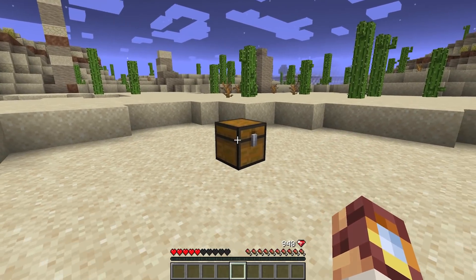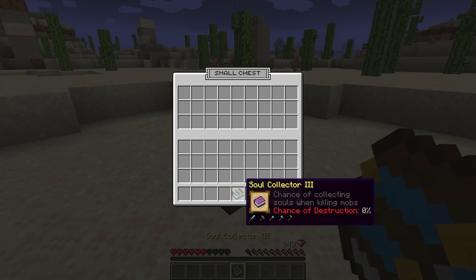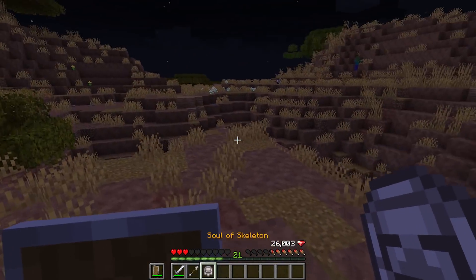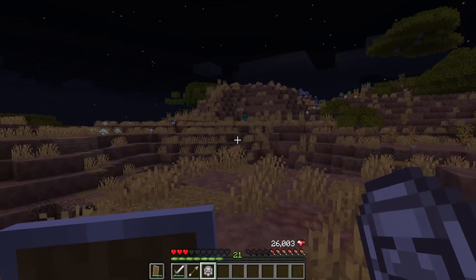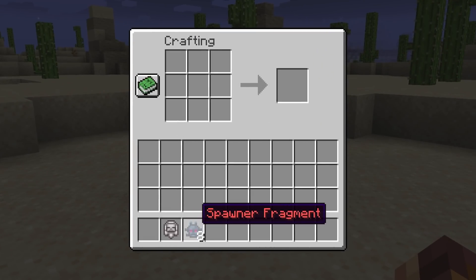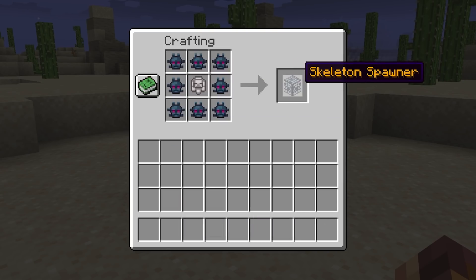Last but certainly not least, we have Soul Collector Three — chance of collecting souls when killing mobs. Do you remember when I said that we added a way to actually craft your own mob spawners? Let me show you how this works. There we go, we've got a Soul of Skeleton. Notice we also updated the savannah biome. Thanks to the soul collector enchantment, we have Soul of Skeleton, and thanks to the new spawner mechanics, we have eight spawner fragments, which if we combine the two, we can now craft our own skeleton spawner.